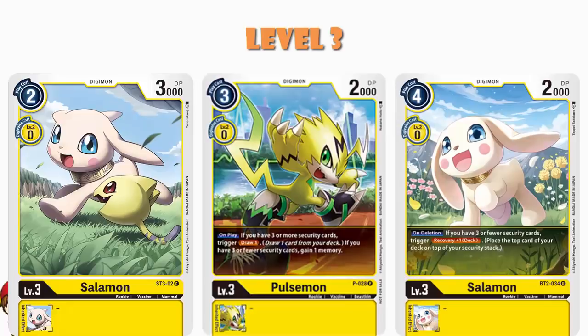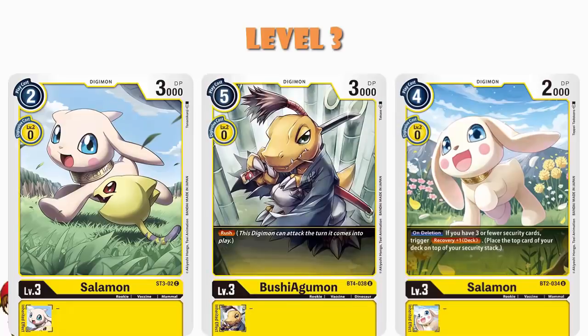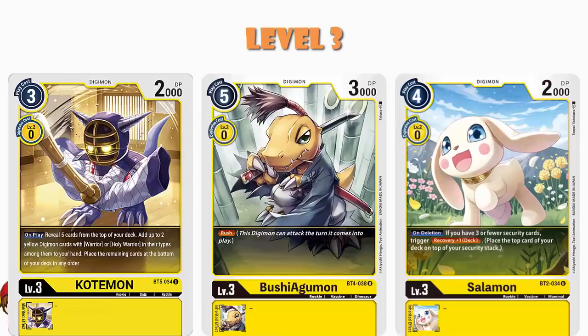We also see a couple copies of Bushy Agamon, and Bushy Agamon's awesome. It's a 5-cost to play normally, but it's got Rush, which means you can attack with it the turn you play it. Rush swings games — it basically says you can actually attack 4 times instead of 3 and win the game this turn, which is a little bit upsetting for your opponent, although probably kind of good for you. And then we just have one copy of Kotamon. When you play it, you reveal 5 cards on top of your deck and add up to 2 yellow Digimon with Warrior or Holy Warrior in their types to your hand. Having a copy of this to help search them out seems like a pretty good thing.